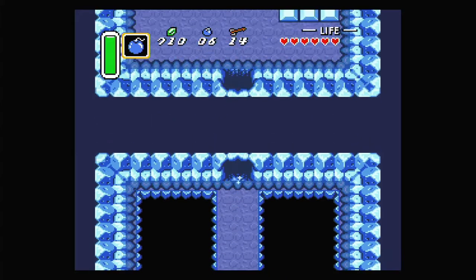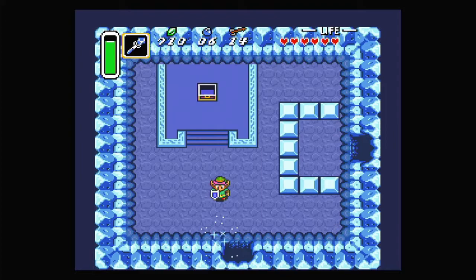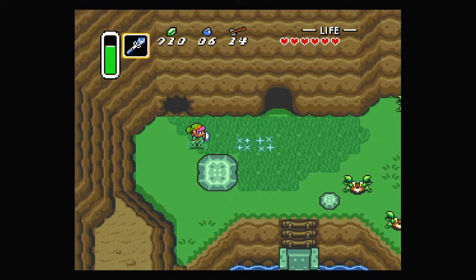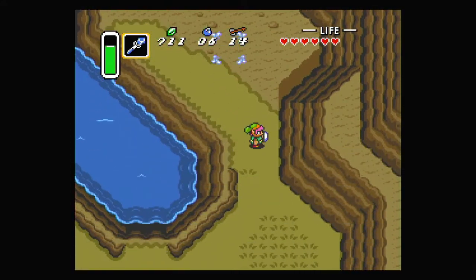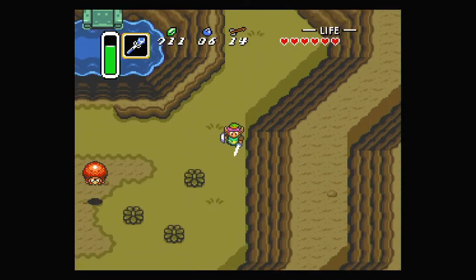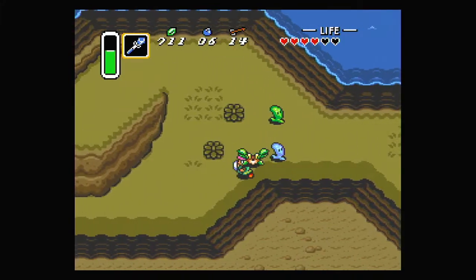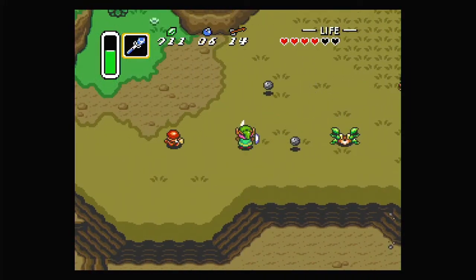We blow up a wall connecting to this cave and go through to find another item — the Ice Rod. It's a magic blast that uses your magic meter, shooting out a blast of ice power. It does freeze enemies, so it's a good stun weapon, and it deals a little damage at the same time. It's not terribly important right now, but you will need it at some point, and it's good to pick it up while we can — especially if you like having everything.